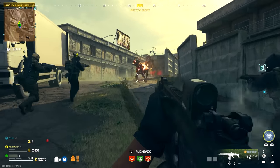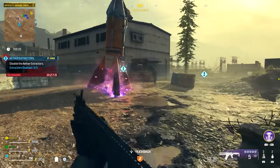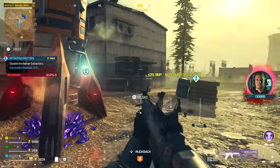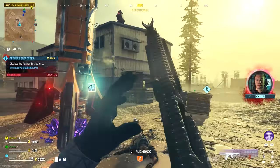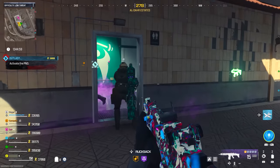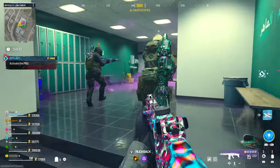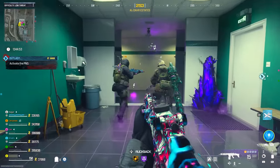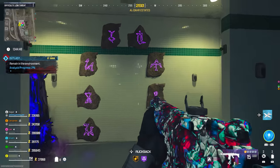For the Aether Extractor contract, there will be a load of rockets spawning in a certain section of the map, and you'll have a time limit to get to each of these rockets, overload the Aether Extractors to cause them to explode, and once you've taken out all five the objective will be complete. For the Outlast objective, you have to go to a certain area and activate what's called a PND, then remain in the environment while there's analysis on it, and I assume zombies will start attacking you.